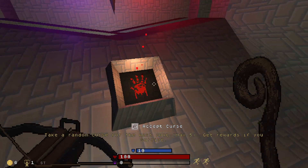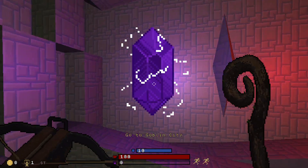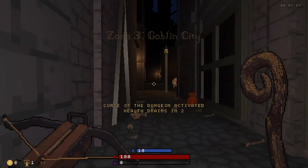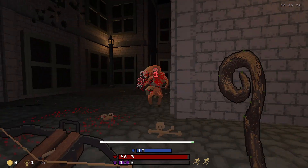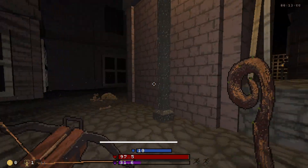I just got Blood — Fresh Supply — by the way, so good! I've never played Blood, I've only seen videos. I also got Heretic and Hexen — the whole pack — and I got this other game called... Wiz... I can't pronounce it, but it's pretty cool, it's like a FPS RPG with 2D sprite graphics.